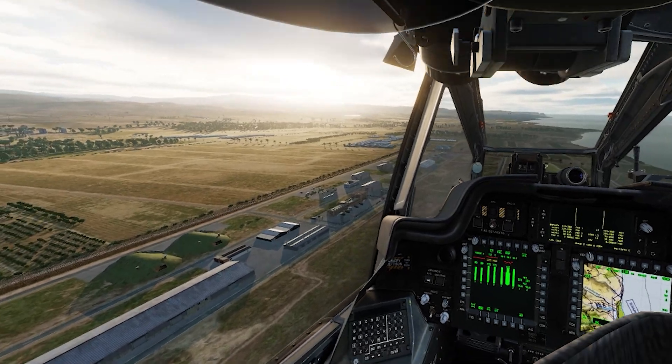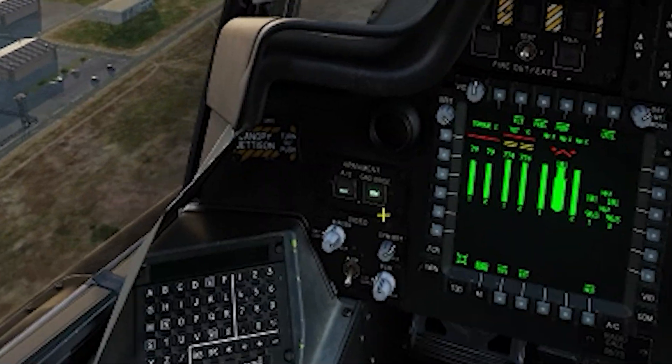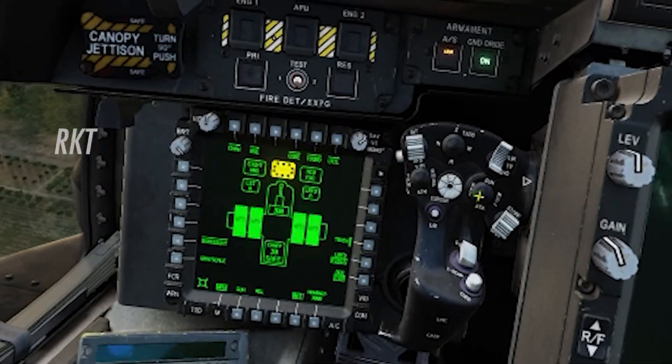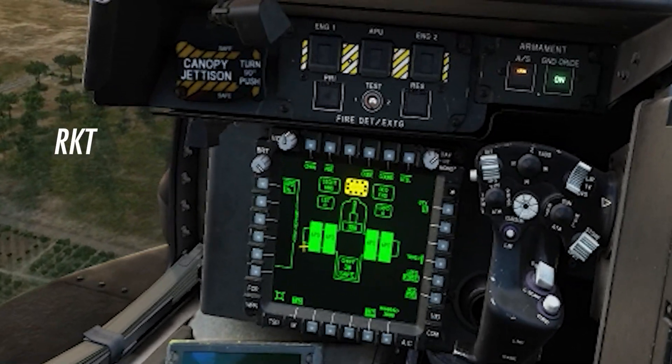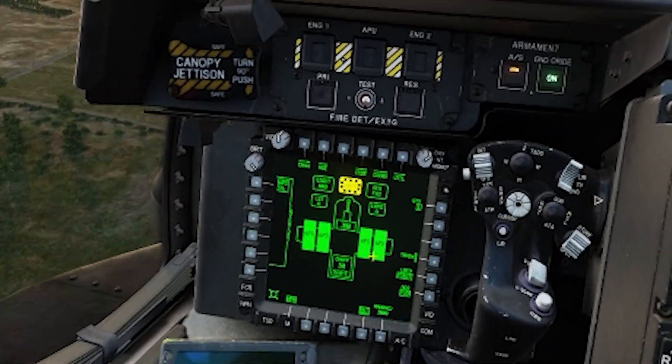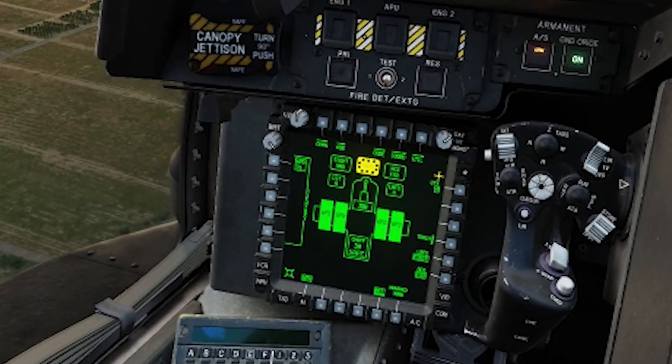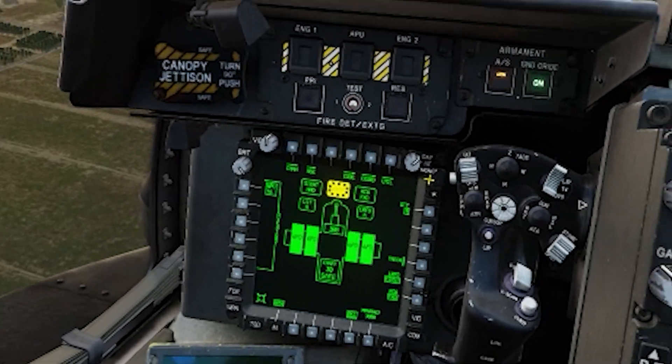First of all we need to press and activate the armament system and put the safety off. Then we're going to activate rockets. All four rockets are now selected. We're going to change the quantity to four, so now we have four rockets firing at the same time.